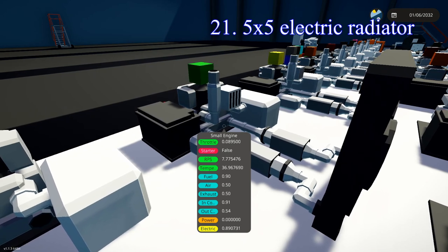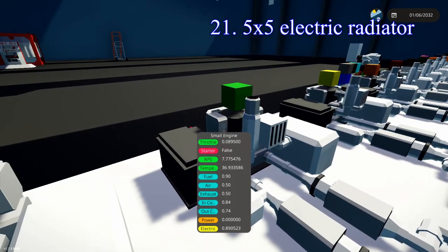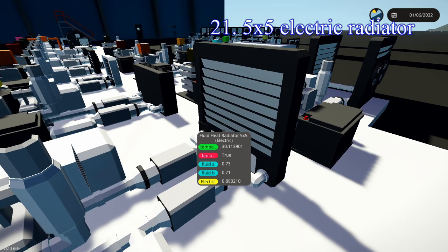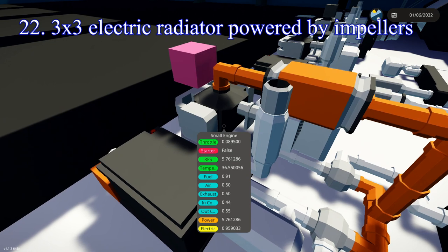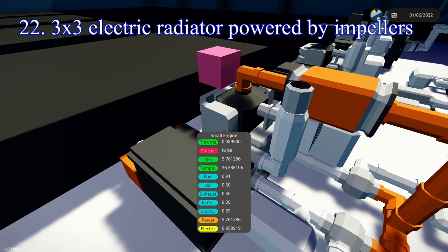In 21st place, the 5x5 electric radiator with two fans gives a pretty cool 36.9 degrees — very good job with that large radiator. In 22nd place, two impellers connected to an electric heat radiator with the fan spinning. The only reason this comes so close to the top is that the engine is expelling some RPS running those impellers — so when we ramp things up, it won't do as well because the cooling just isn't there. But at this specific throttle, it ranks pretty high.